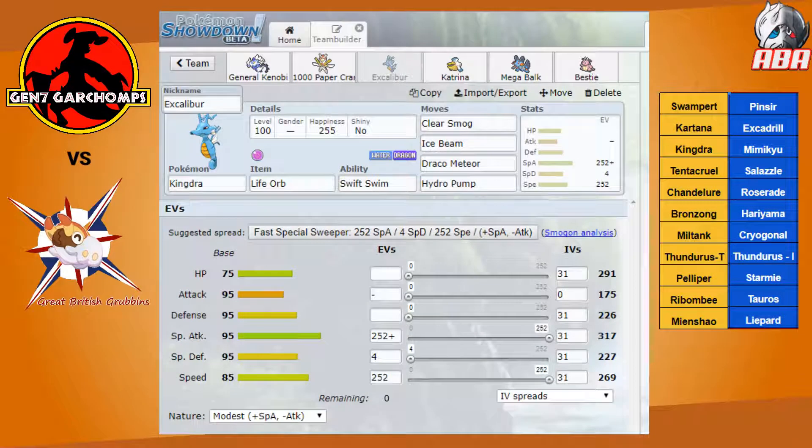Next, I'll be debuting Kingdra, which I've been looking forward to. In rain, it can wreck a lot of his team with either Hydro Pump or Draco Meteor while it has Life Orb on. Ice Beam as a coverage option, and Clear Smog is really only there to break Mimikyu's disguise and eliminate its boost at the same time in an emergency.